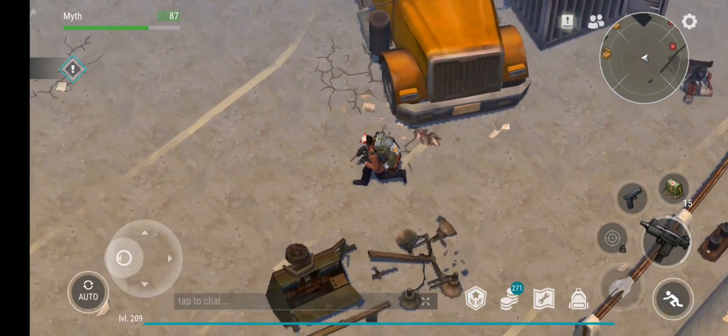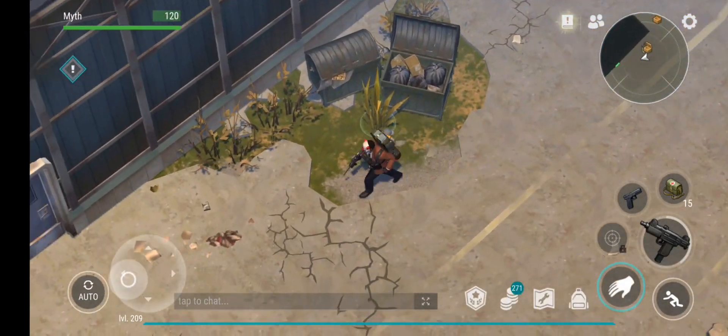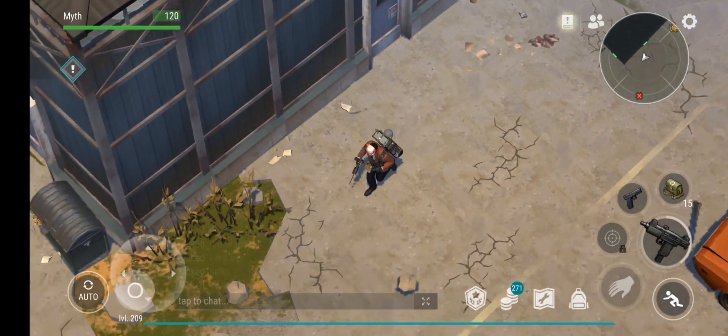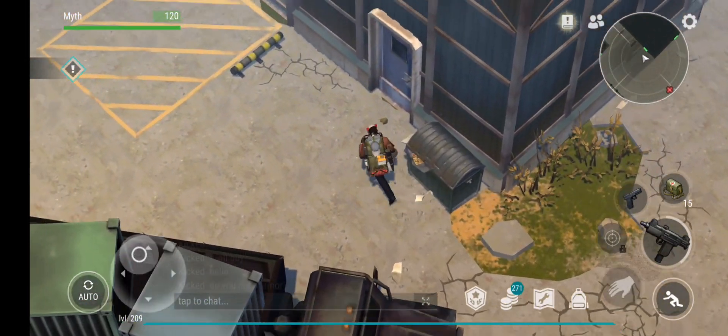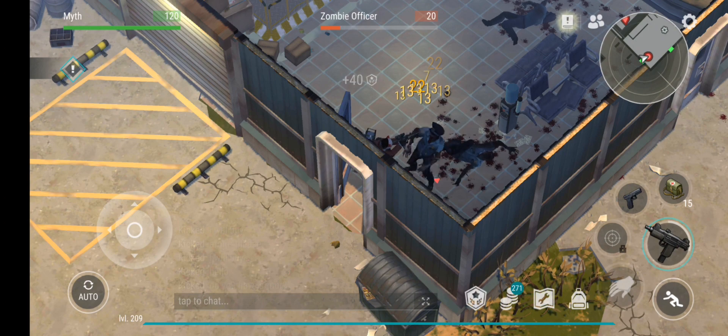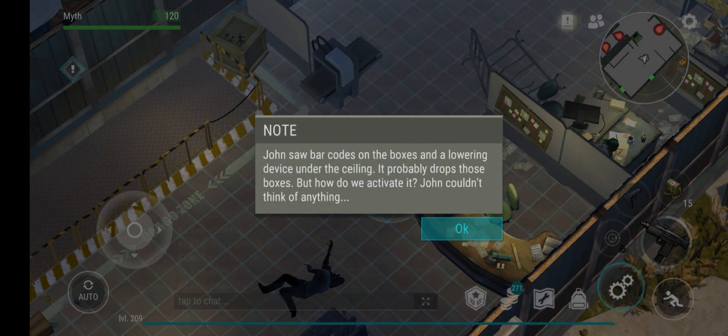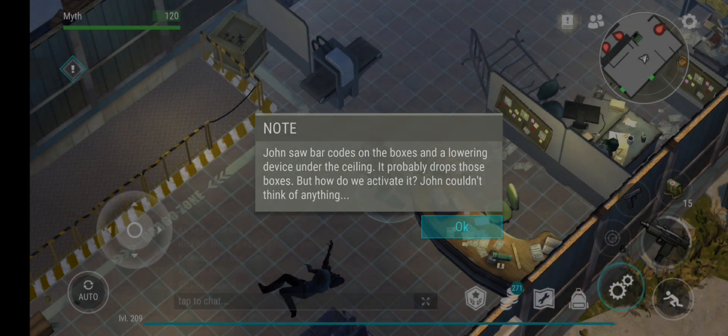Let's eat some food here to get full HP. I feel like I need to enter this store — yeah, okay. Zombie officers should be enough. I saw a barcode on the boxes — lowering device under the ceiling, it's probably those.